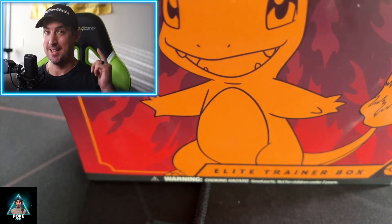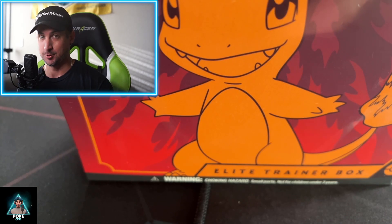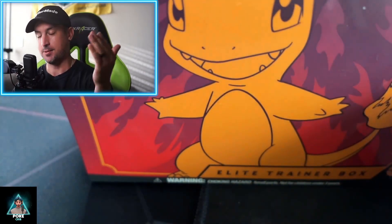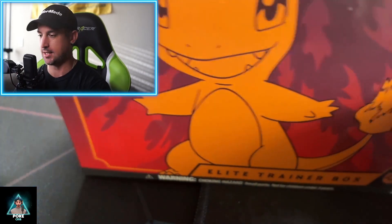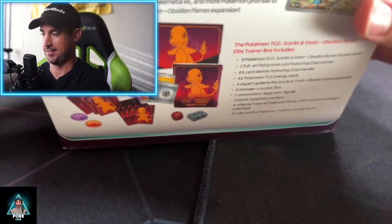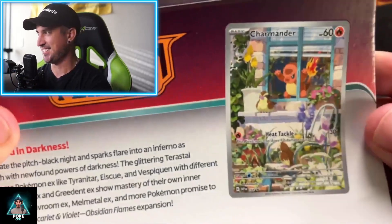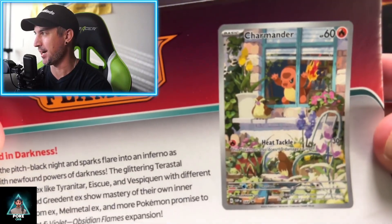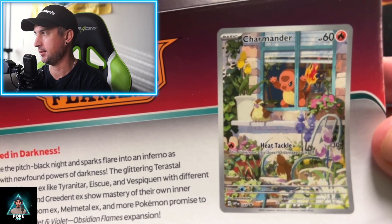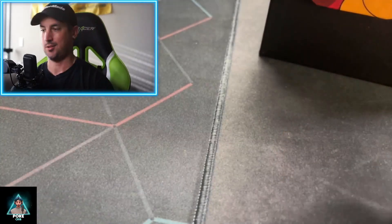We got the Obsidian Flames. The Angry Charmander card is in here, and that's exactly why I wanted to get this. Let's just go Charizard hunting because I think we can do that. So we're ripping this bad boy open. I'm so excited to get this promo card out of here.